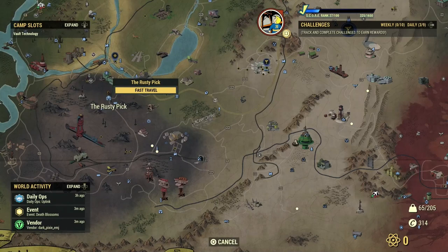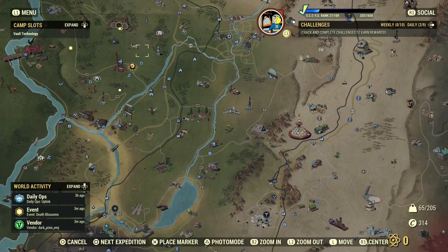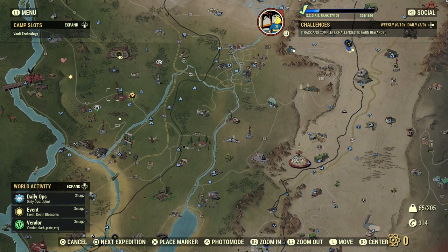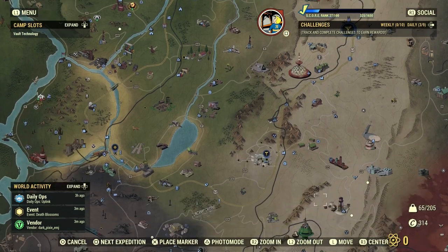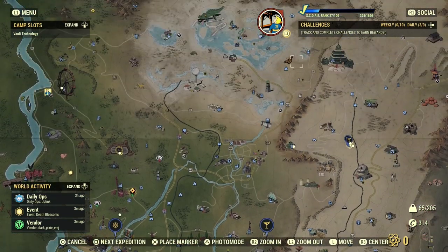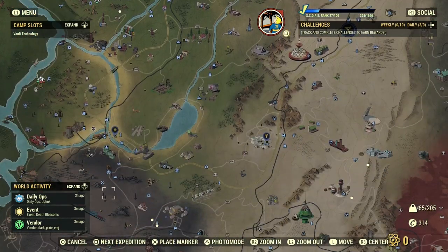You've also got the Rusty Pick, which is free to travel to as well. People are going to travel to these areas. You'll see a lot of low-level players in the forest area, so don't set sky-high prices there. Focus on the Rusty Pick, Foundation, Brotherhood of Steel, or the Crater, as higher-level players frequent those spots.